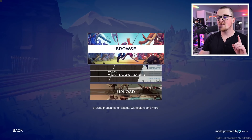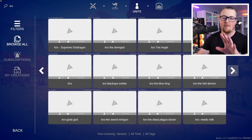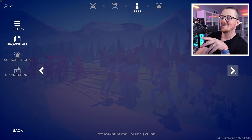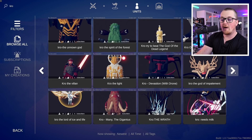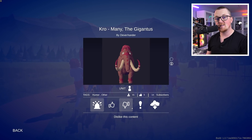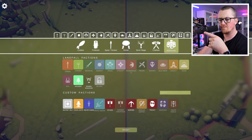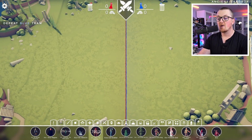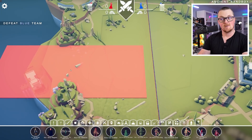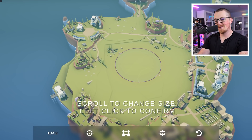Now we need to make the mammoths bigger. If memory serves, you did build me a gigantic mammoth. If I search and go to units, sorted by newest - there was Manny the Gigantus! Can Manny the Gigantus be towered like a standard mammoth does? Does the bug affect modded workshop units? I don't know. Three, two, one, go - no, he doesn't stack. That's so disappointing.